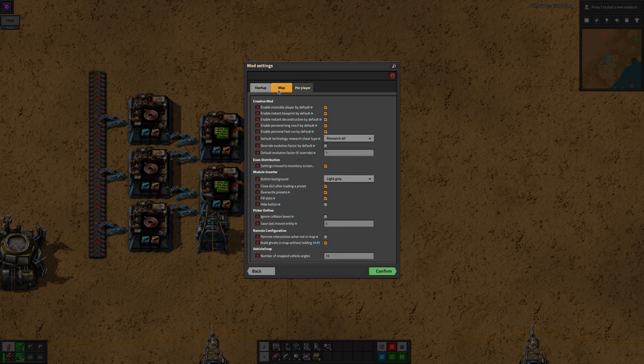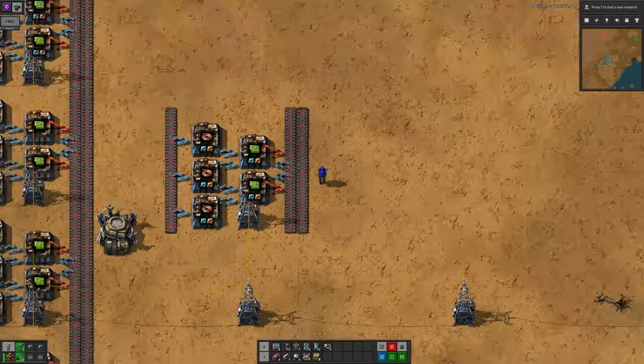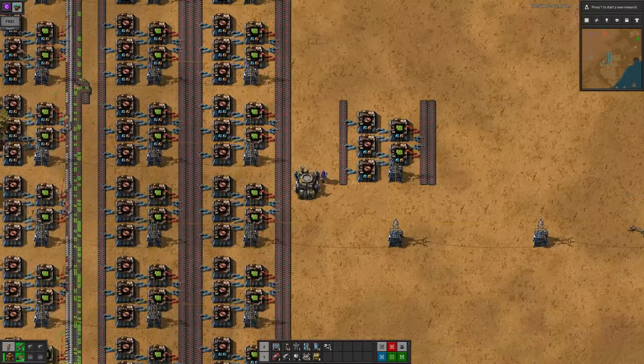Finally, in the shared map options you can set how many module requests the system will add per tick. I've not felt the need to change the default here — it hasn't caused me any problems — but that could be because I tend to use the mod on relatively small numbers of buildings at a time. If you had a massive smeltery or circuit production area that you're making modifications to, you might want to increase that.